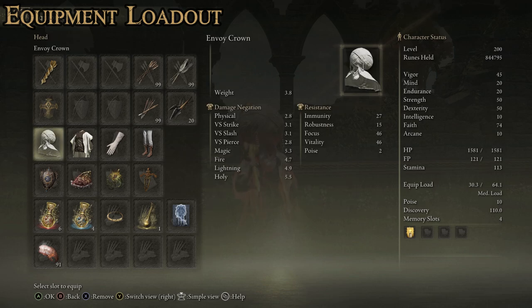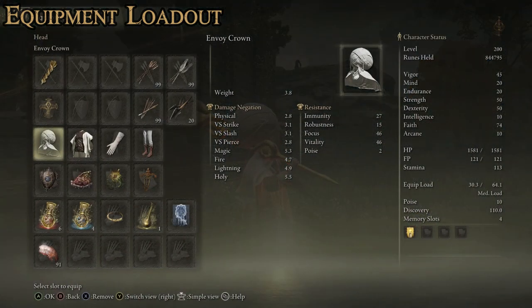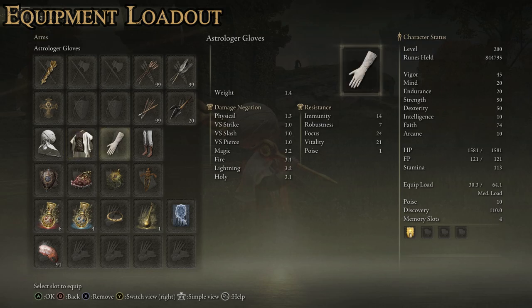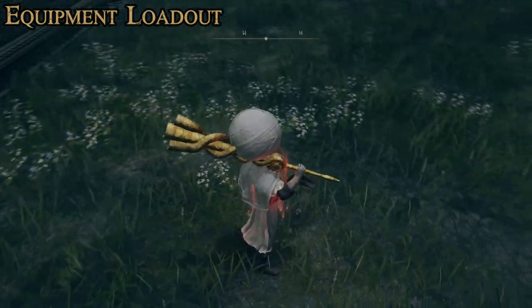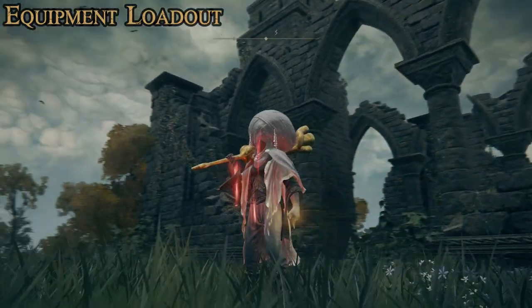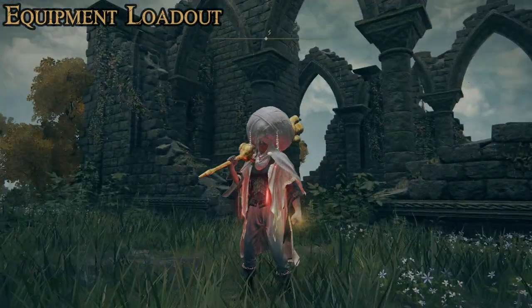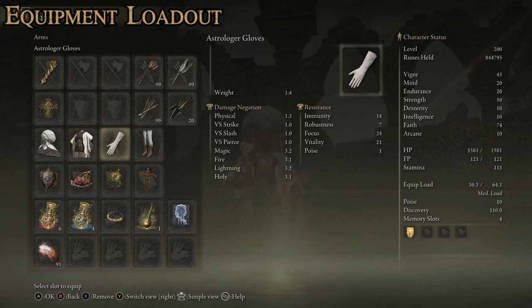For armor, it's mostly up to you. The only important piece is the Envoy Crown, because it raises the potency of bubble-based skills — the cornerstone of this build — so you have to use the Envoy Crown for this to be as effective as possible. For the rest, it doesn't really matter. I went with the Night Maiden armor, Astrologer gloves, and the Noble's Trousers — mostly Elden Bling or Fashion Souls. The Noble's Trousers are very white with a brown accent matching the chest armor, and the Astrologer gloves are clean and white. But the Envoy Crown — that is important.